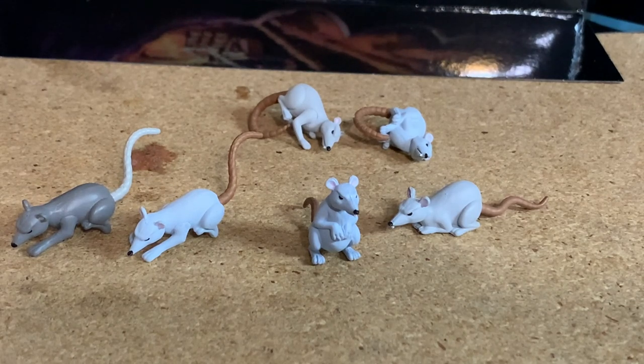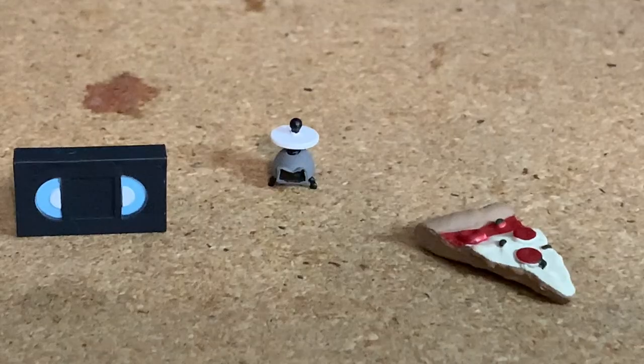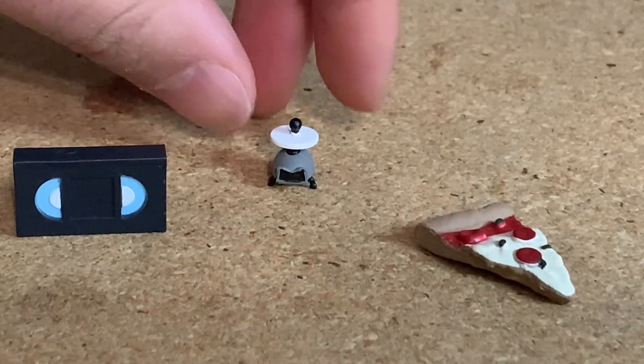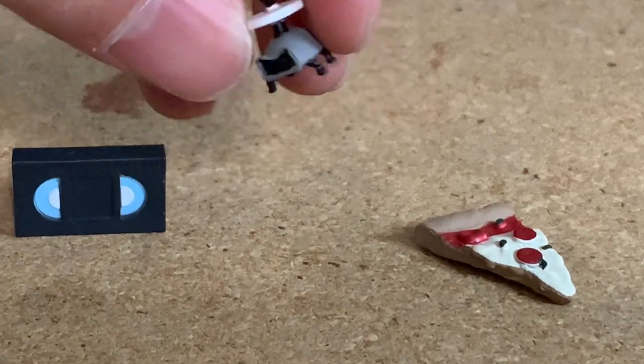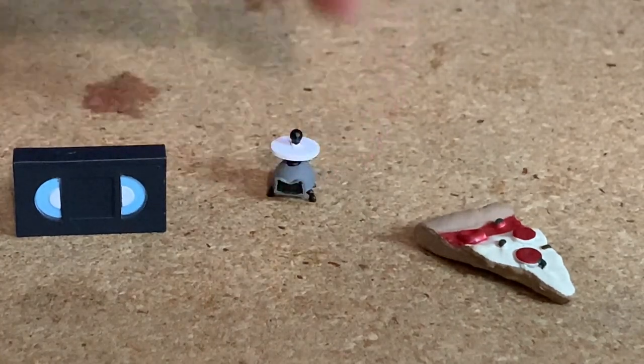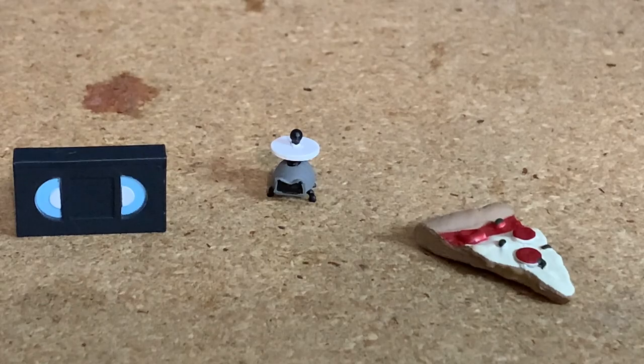Especially since we have two more with their tails curled up, you can put those all over Rat King's body the way he likes to have rats riding on him everywhere. Here are the last three items: the VHS tape, the slice of pizza, and this little copter drone. I had to look it up — it's called a tubular transport. And it is tiny. I'm used to them being bigger, like in the video games and stuff.